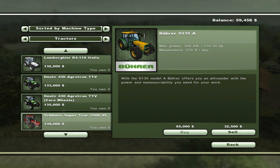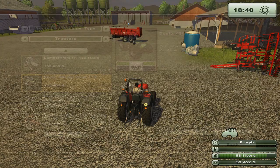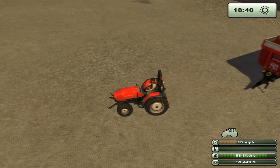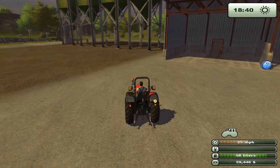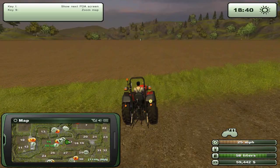We're going to be going for the Deutz 430 Agritron TTV. I'm not exactly sure of the difference between the normal one and the one with the care wheels, apart from two thousand dollars and it looking aesthetically a little bit different. I don't think it really provides any functional difference, so we'll just go for the cheaper one. Let's go ahead and attach this guy to the tipper. Because he has lots of storage, we'll be able to go ahead and go to this farm and check out the cost.